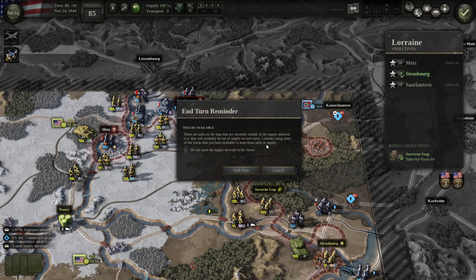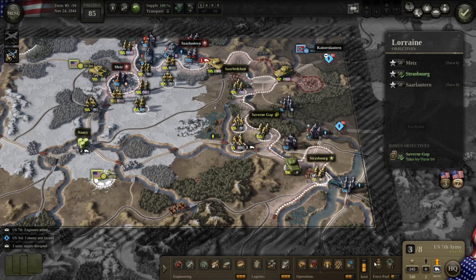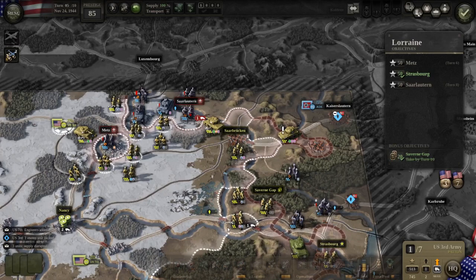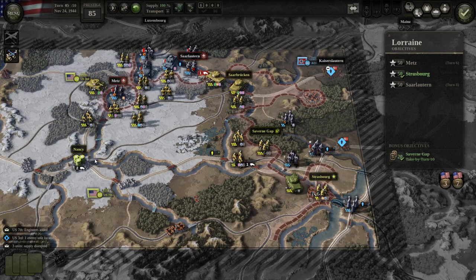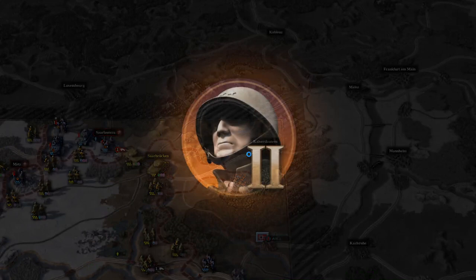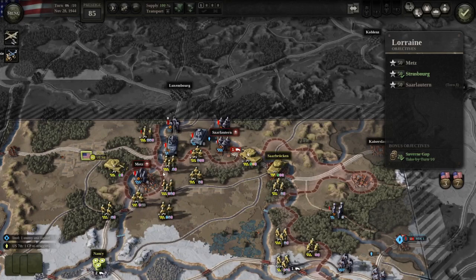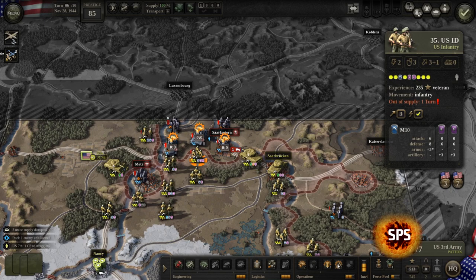I move my other tank towards Saarlauten, then the tank near Kaiserslautern gets moved back — I realize it's out of supply and I forgot I actually had to take Saarlauten. I try to add steps everywhere but can't. They've all been out of supply for two turns so they can't hit you, but they still own the objectives. We've managed to take Saarlauten, so now we hit more enemies while we can.